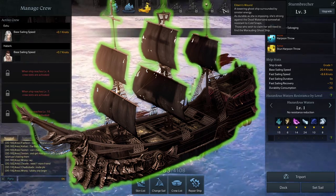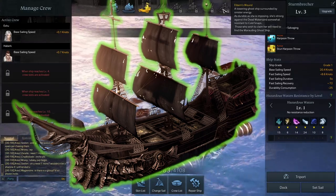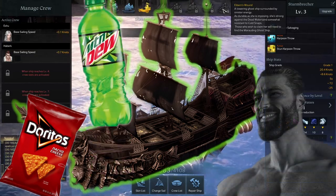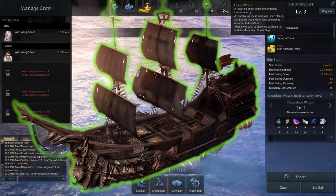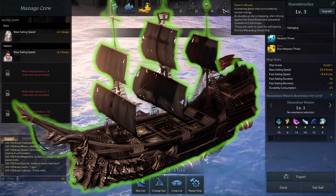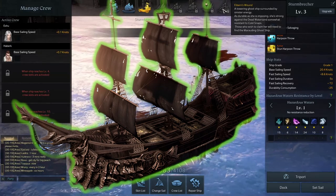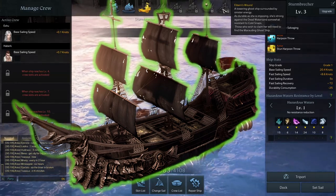So why do you even want this ship? It gives you resistances to dead water and also sandstorms. How many times have you been on autopilot going to an island, waiting on a ghost ship or an island to spawn, you go get some chips, you go get a drink, you come back and you're dead? The island's about to spawn in five minutes, you have to go all the way back to the dock, repair your ship, sail back out, and by the time you get there the island's gone — now you're stuck waiting two more hours.